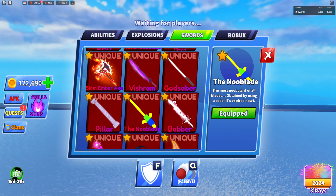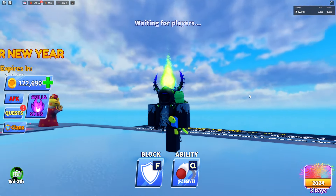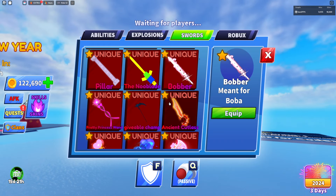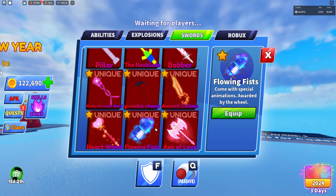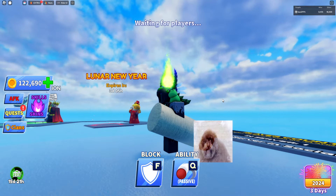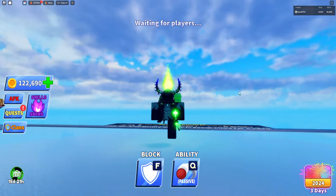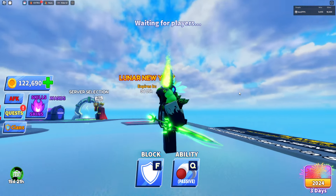We've also got the new blade, which is one of the most OG items in the game — though they gave it out to people on the leaderboard, so it's not super rare but still rare. We have the Boba, and the Pretty Princess Wand. Also the Giveable Champion, Ancient Cutlass, Flowing Fist, and the Skip — which literally has a dog as its face, which is insane. We also have the prince blade, the green version, which I rock because my avatar is green.